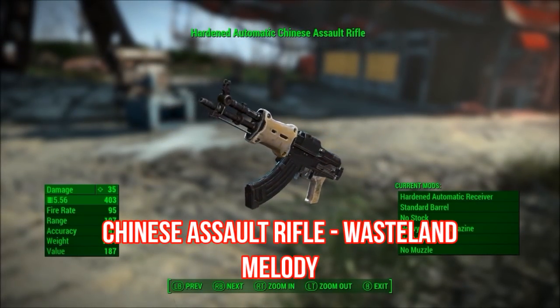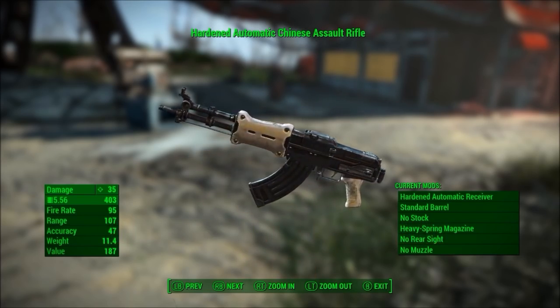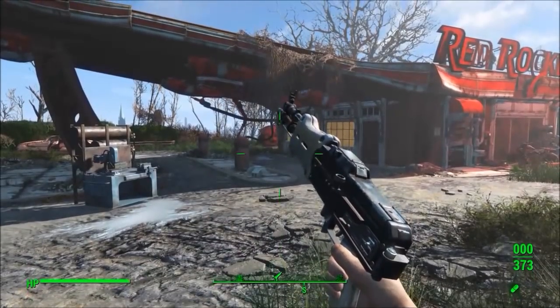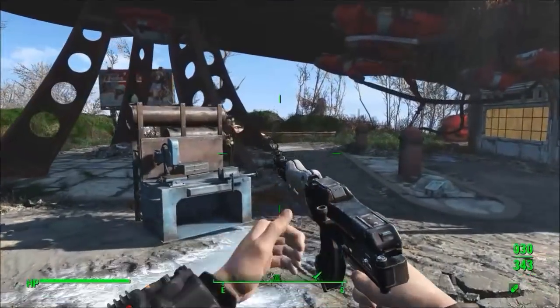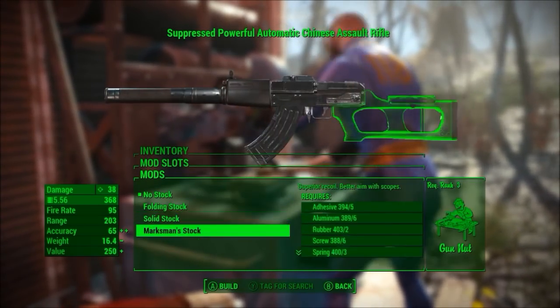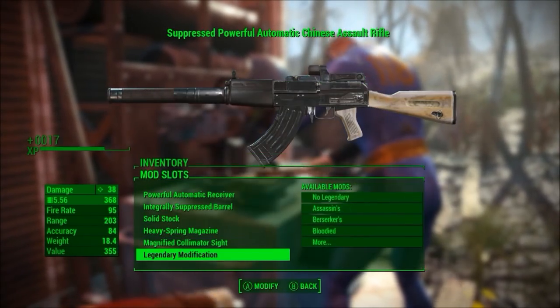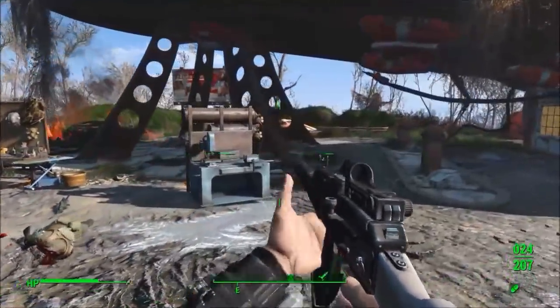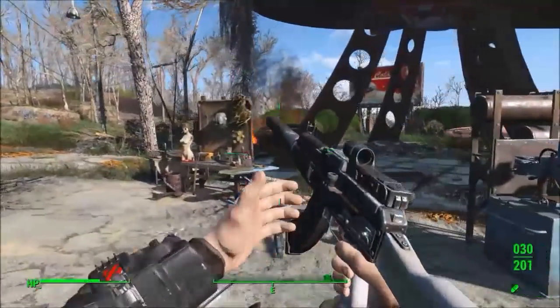My weapon mod this week is the Chinese Assault Rifle by Wasteland Melody. It adds an exact replica of Fallout 3's gun and looks really nice. The gun handles very well and is fully customizable, and also adds some new sight attachments into Fallout 4. I'm not sure if this mod is better than any previous weapon mods I've showcased, but you should still try it out.